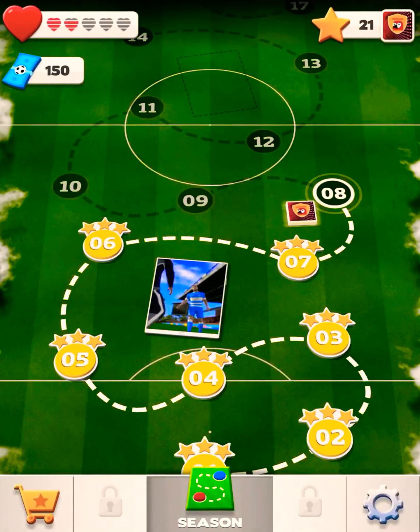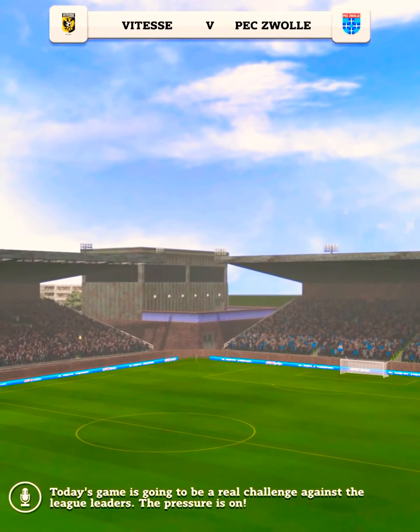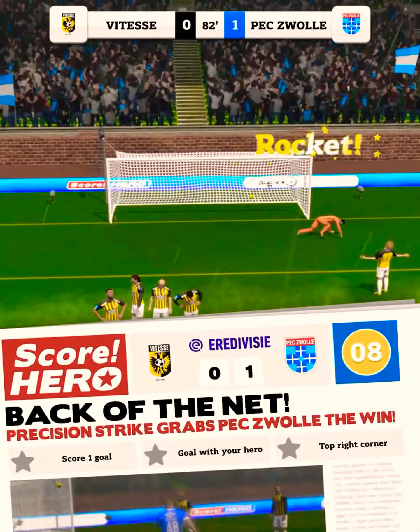He's coming on to try and make it. A perfectly weighted through ball could set up a chance. He must score! He hits it! And that goal evens out the scoreline. Well, it's ended in a draw. No victory today, but they'll be the happier of the two teams.